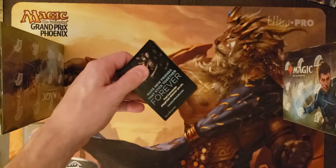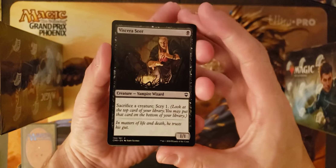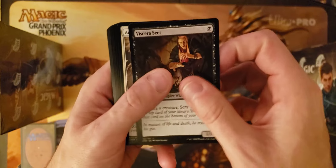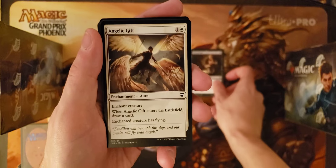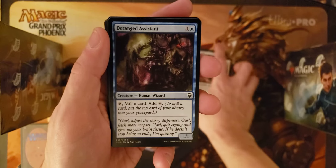Commander Legends pack getting started, with Viser Seer starting us off strong with that Sacrifice Outlet. Angelic Gift for that card draw and flying. Deranged Assistant.